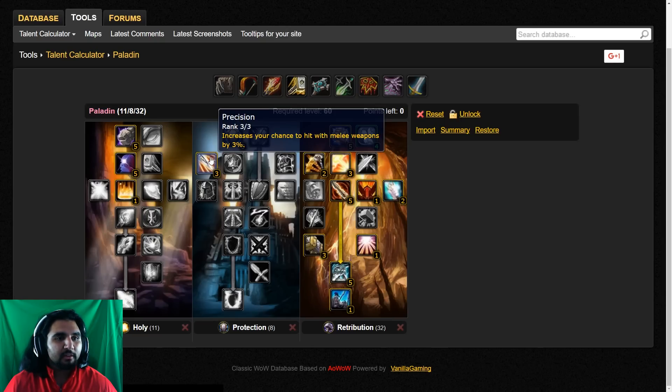In Protection, the big thing you need to know about is Precision — it increases your hit chance by 3%, so it's a pretty big deal. You want to hit 8% hit, and again, we'll get more into stats later.